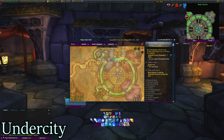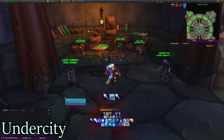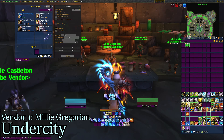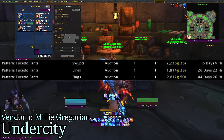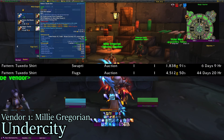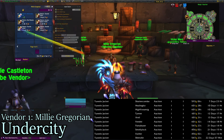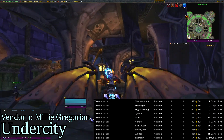Here in Undercity, I'd say start at the Magic Quarter at Millie Gregorian. She's my favorite NPC because she has the same name as me. She sells Patterned Tuxedo Pants, Greater Adept's Robe, Patterned Tuxedo Shirt, and Patterned Tuxedo Jacket. I'd recommend buying them, and if they don't sell, just learn it and make them instead, because they absolutely sell when you make them.